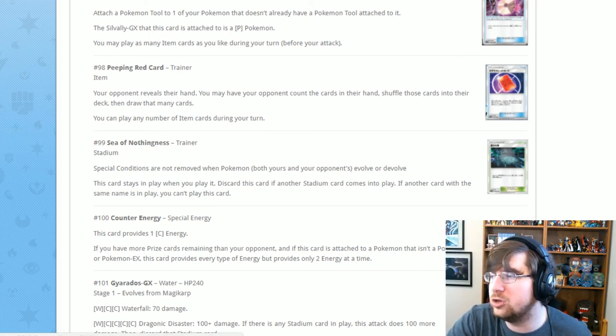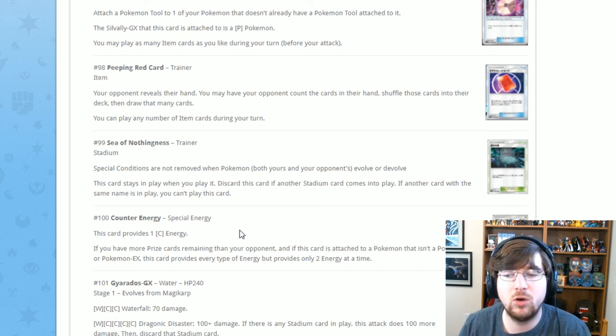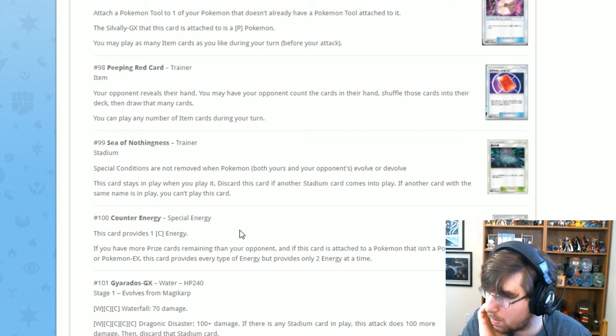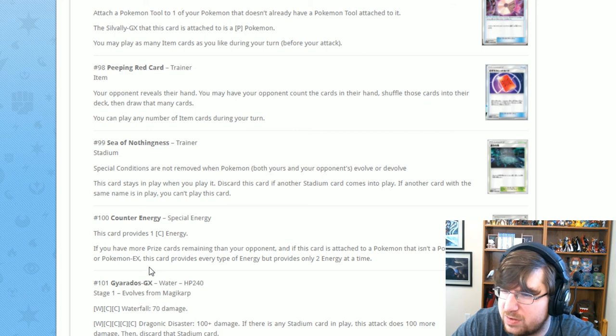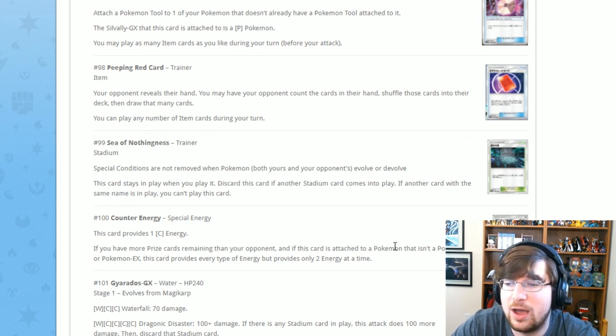Our energy card is the final new card of the set — Counter Energy, with pretty nice artwork. It provides one Colorless energy naturally. But if you have more prize cards remaining than your opponent, and this card is attached to a non-GX or non-EX Pokémon, this card provides every type of energy but only two energy at a time. The text is a little misleading, but essentially on a non-EX/GX Pokémon when you're behind on prizes, it provides two energy of any color you want.